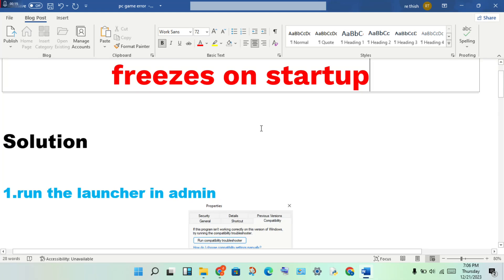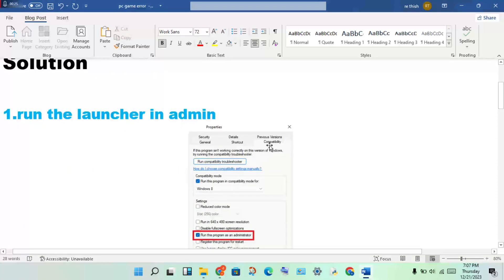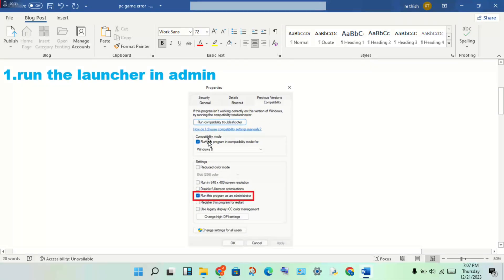Select the launcher, then right-click and go to Properties. Click to the Compatibility tab. Enable 'Run this program in compatibility mode', then enable 'Run this program as administrator'.